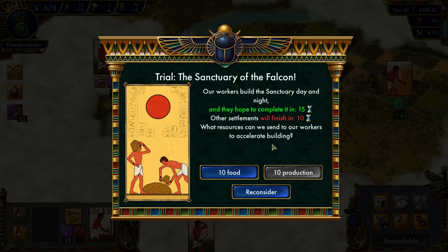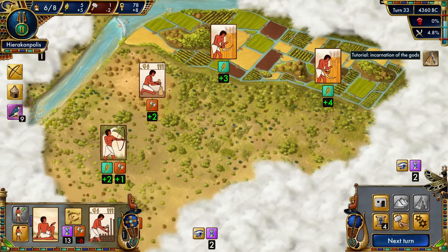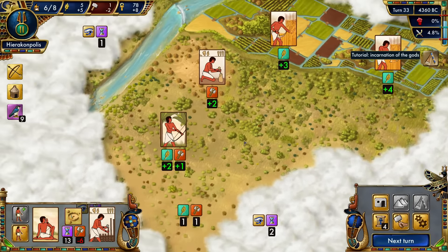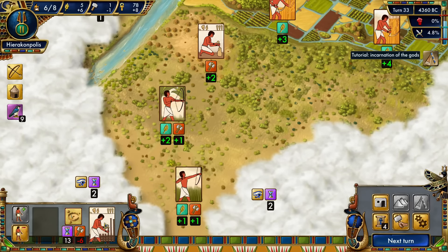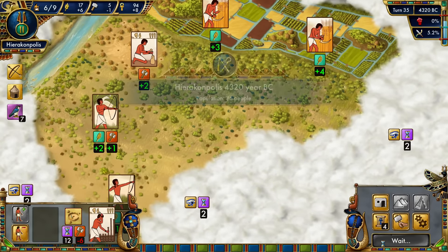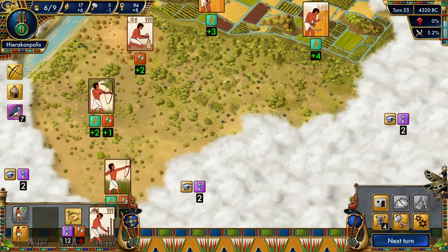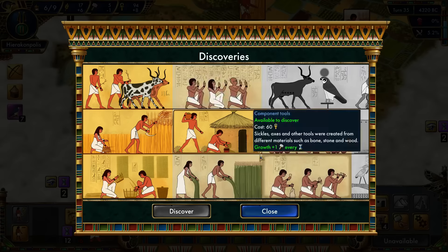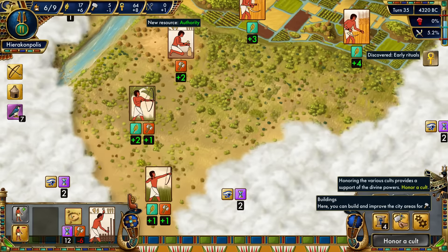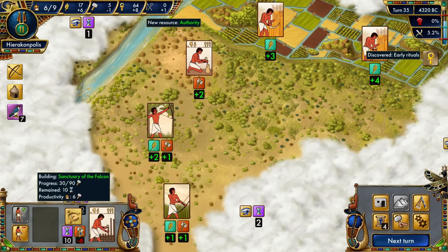It'll take 15 turns?! I'll send over 10 food. I'm not going to be able to finish it in time because I don't have enough production. My friend keeps sending me messages over Steam but I need to focus on production. I think this little thing is the production slot. Since the Sanctuary is so big it requires a lot of growth. Now we can do cults. We'll use the Falcon cult to accelerate the building. That gave me growth once a cult every turn. It costs 16 and takes 15 turns — not sure how long I actually have.